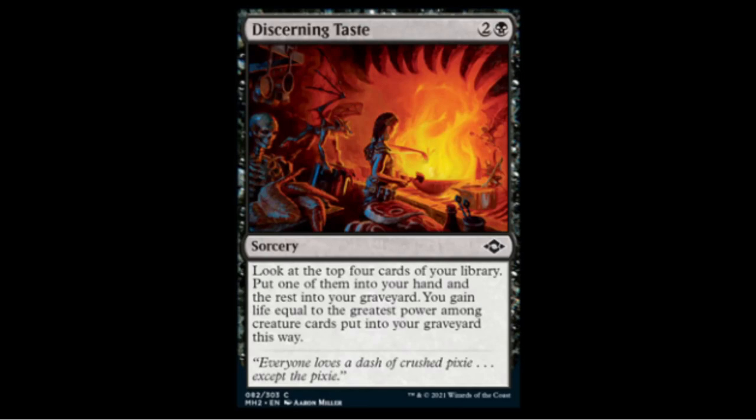Discerning Taste — one black two colorless — look at the top four cards of your library, put one into your hand, the rest into your graveyard, and gain life equal to the greatest power among creature cards put into the graveyard. You could put a big miracle into the graveyard, gain 15 life, and still get a card from the top four. Interesting, but at three mana it won't see Modern play unless it's part of a big combo deck.